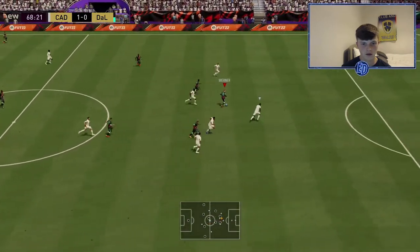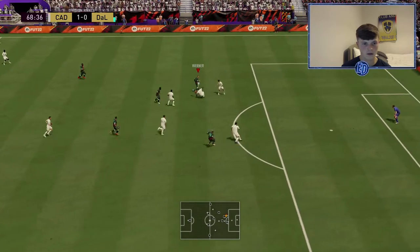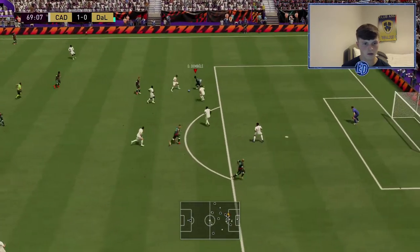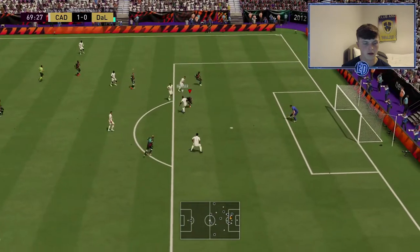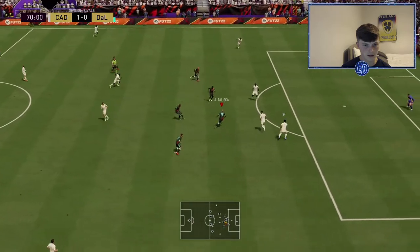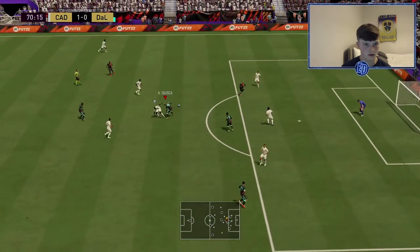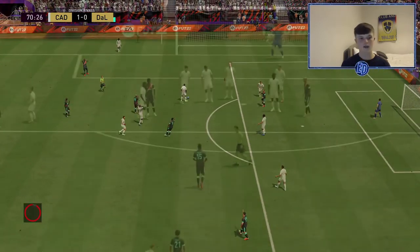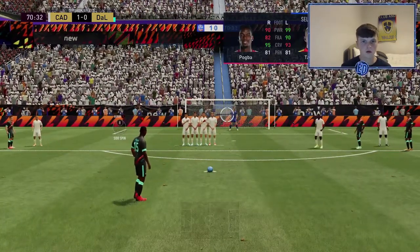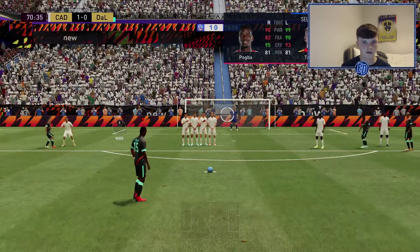Around the corner quickly — this isn't FIFA 21, why am I doing pace boosts? Nice into Firmino. The game is lagging so much. Getting a free kick — 99 power, 93 kick, 83 curve for the free kick, this should be good.